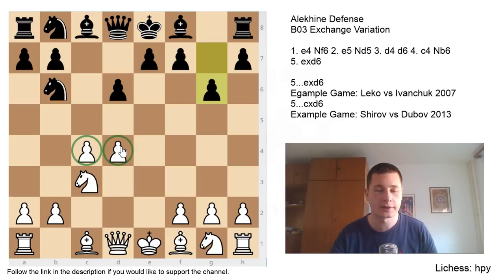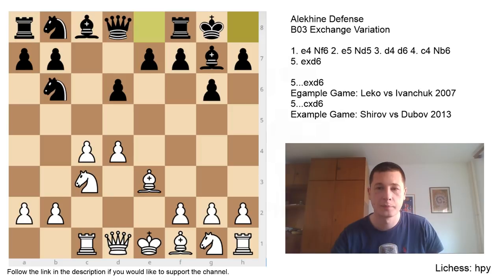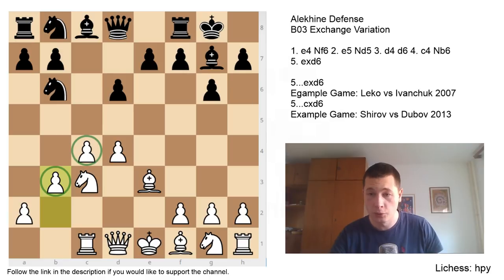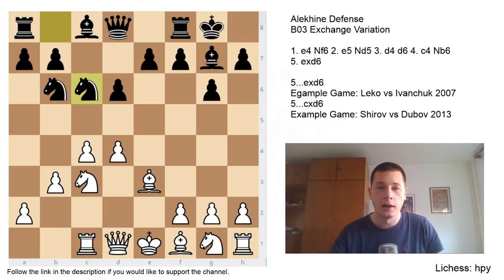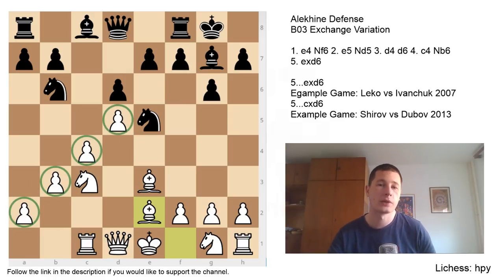The main move after cxd6 is Nc3, and then g6 — this is the key difference. In these lines you are going for a modern/Sicilian Dragon setup: pawn on d6, pawn on g6, basically playing the Sicilian against a d4 setup. After Nc3, g6, Be3, Bg7, Rc1, castles, b3 — very important, defending the c4 weakness. Black could choose Nc6 as a sideline. After Nc6, d5, Ne5, Be2, white has a strong pawn chain controlling key squares.